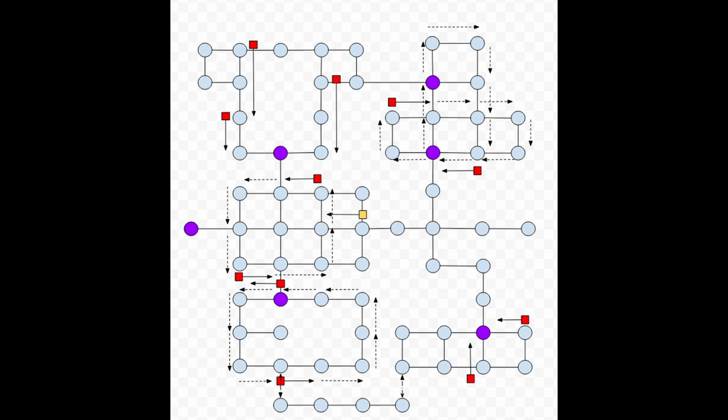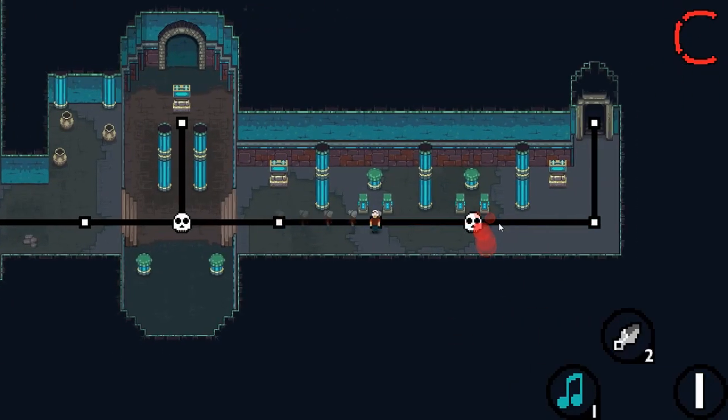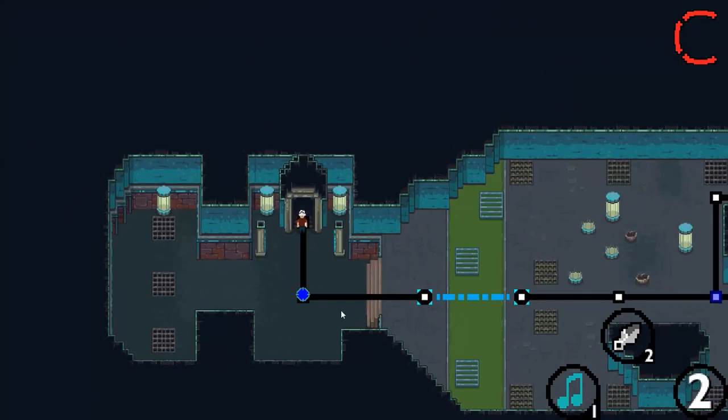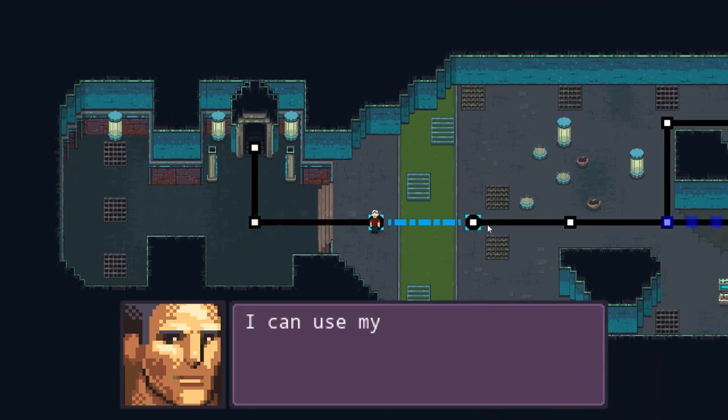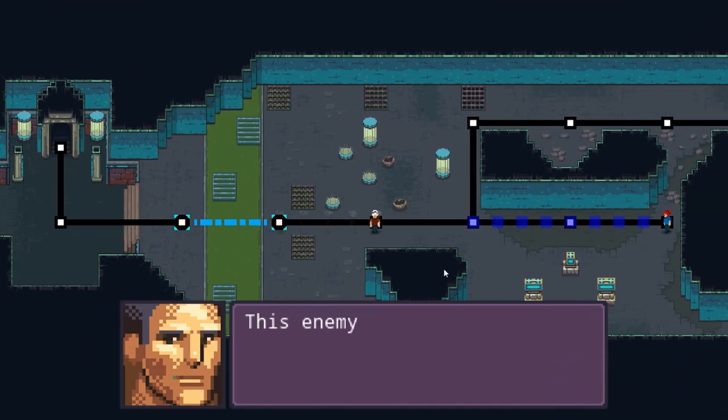But what happens if you teleport to a spot and an enemy is standing there? I was really having a hard time, but then I had an idea. What if I just separated the rooms? Like, once you exit a room, you just teleport to the next one — no going back. It's just one room at a time. If you get hit, the room resets. If you lose all your HP, the whole level resets.